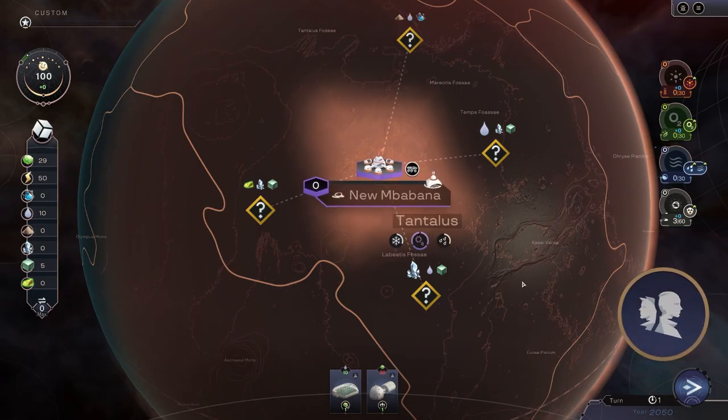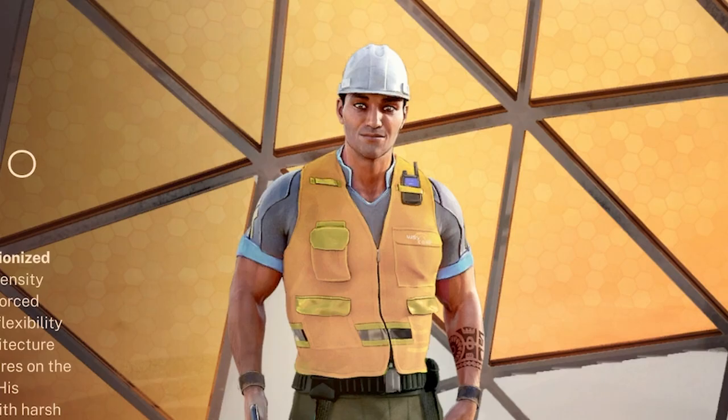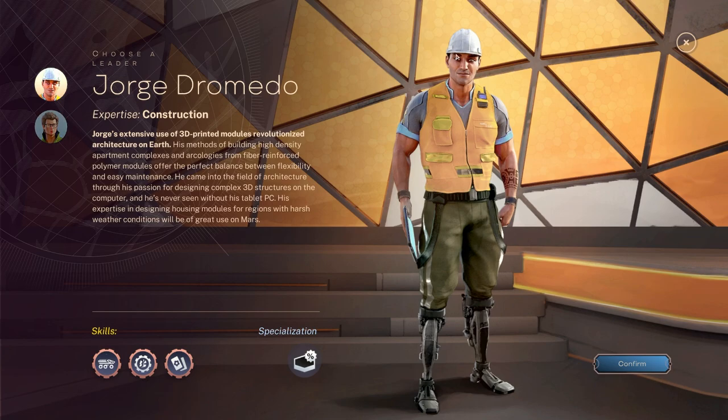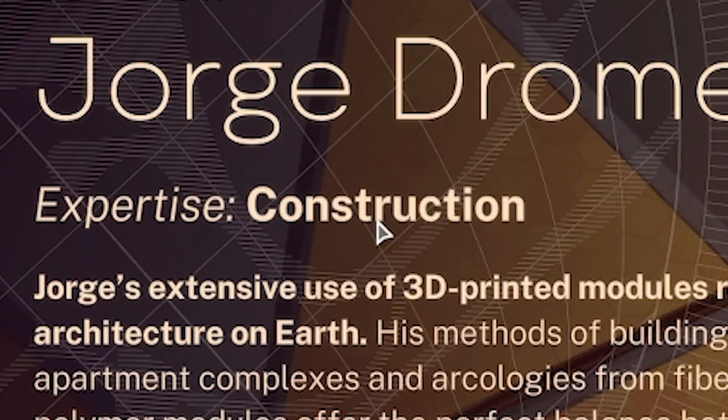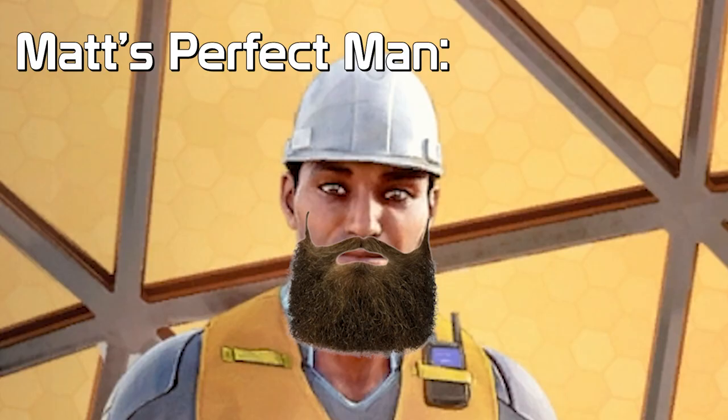Before we get into that we need a leader, so if we click this button here we get a leader and these change throughout the game. Oh look at this guy, he's got a hard hat! I don't even care who the other person is, we might just have to go for him. Construction expertise - I'm loving this guy. Give him a bid and he's my perfect man.